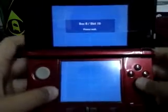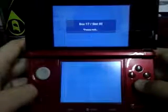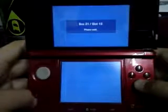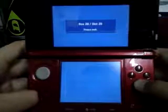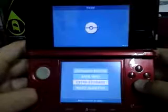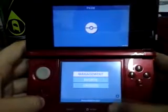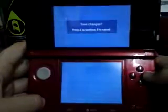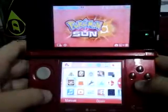As you can see, you move the Pikachu over here and put it in your PC box. Save changes and quit. Then you want to go to your Pokemon Sun game.